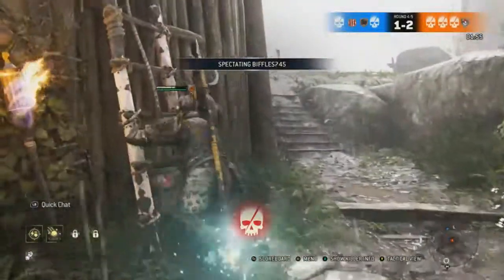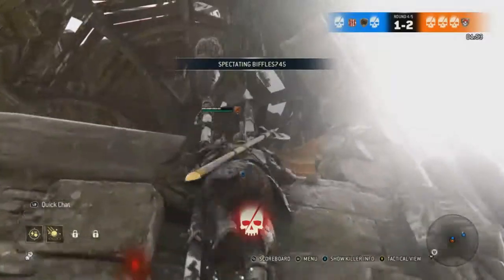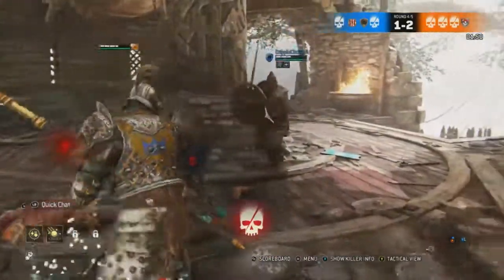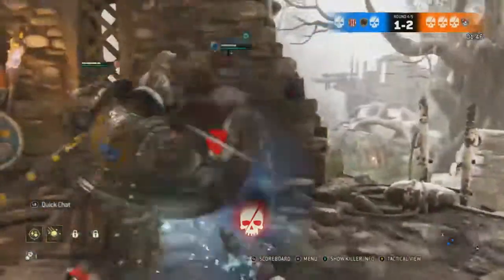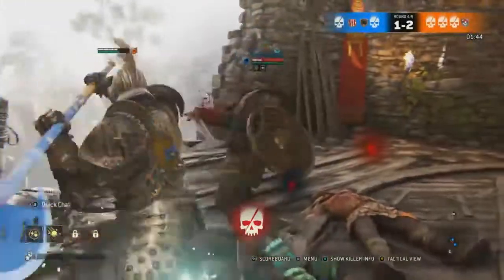Then the Stunning Tap, which is where you dash forward and hit the light attack. You basically do a small attack, but the thing is it stuns them — so it's a lot of helpful when you want to get in there and do a lot of damage.